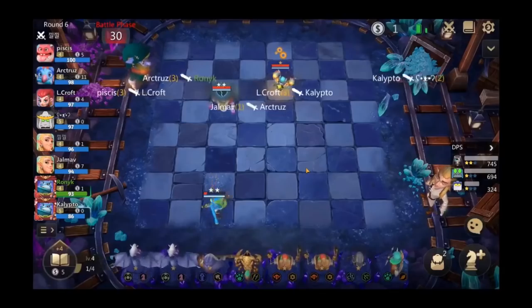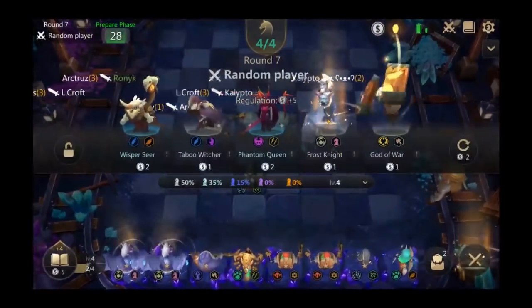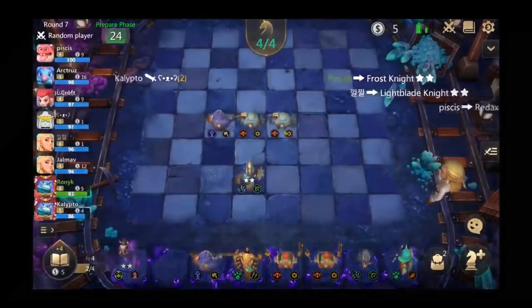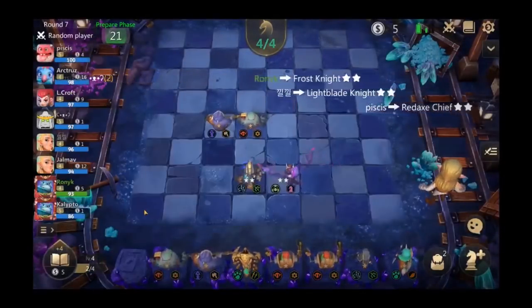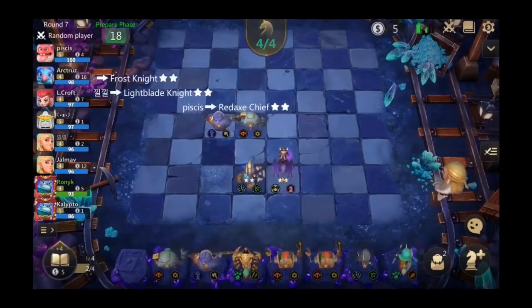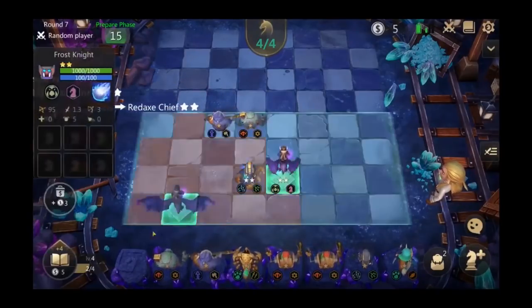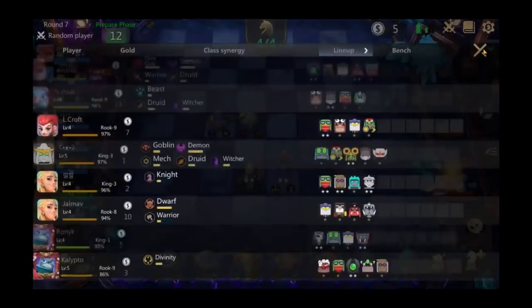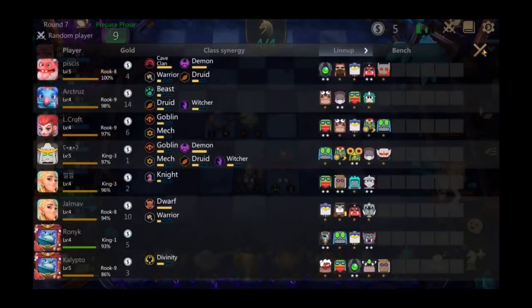There were a couple of decisions I would have done differently. He finds the two-star Frost Knight, but the problem is that two-star Frost Knight is kind of a bad unit. If I were Ronic right now, I would essentially be trying to lose streak — I wouldn't be leveling up, I'd be trying to lose streak as much as I physically could because I haven't got a clear direction.